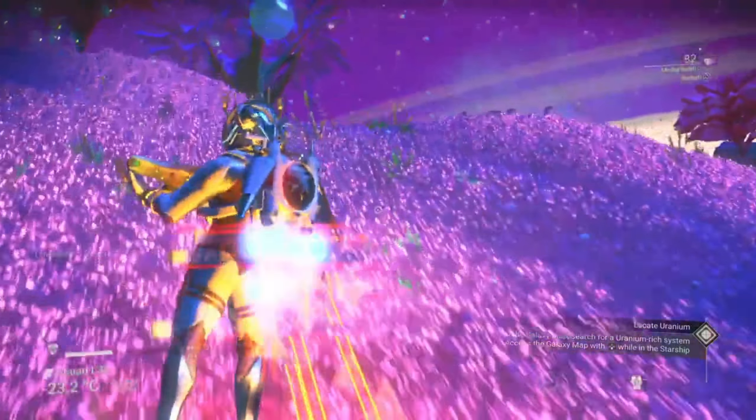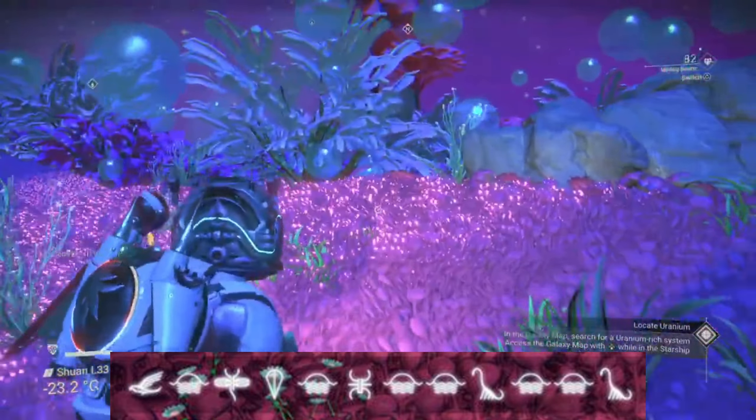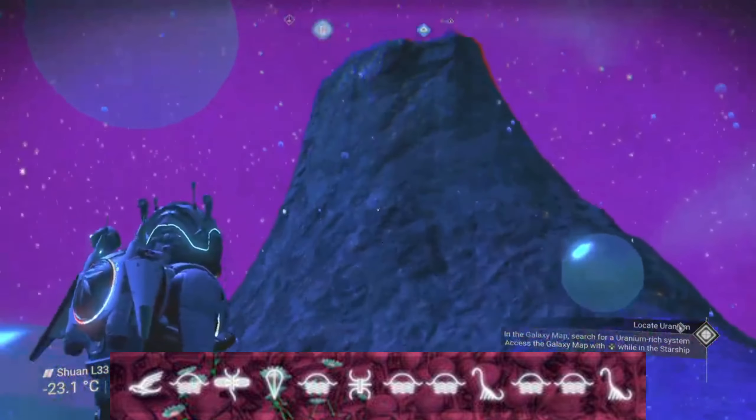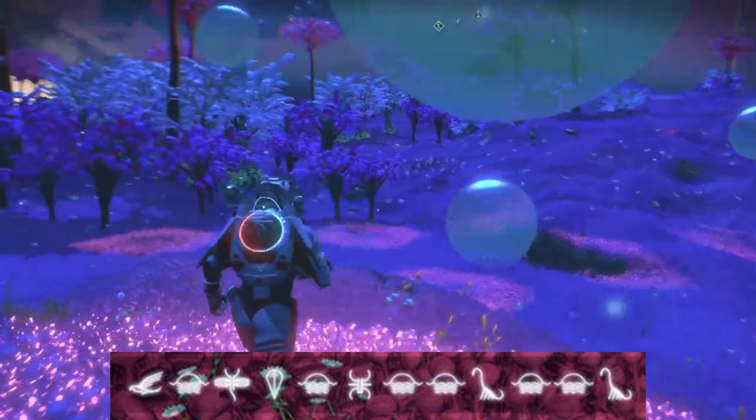The portal coordinates to this colourful lush planet are: Bird, Sunset, Dragonfly, Balloon, Sunset, Bug, Sunset, Sunset, Diplo, Sunset, Sunset, Diplo.